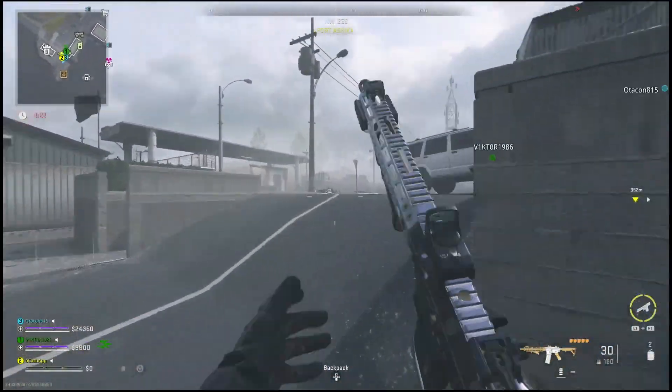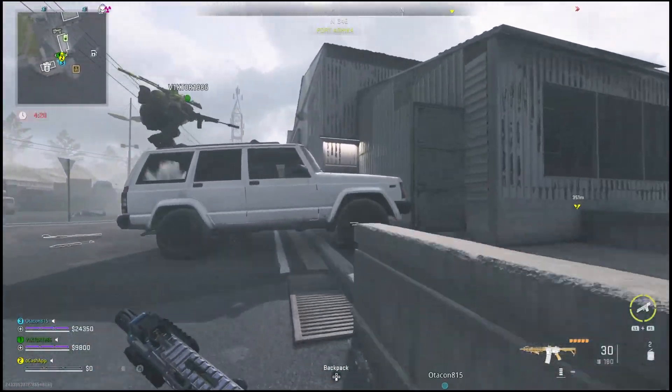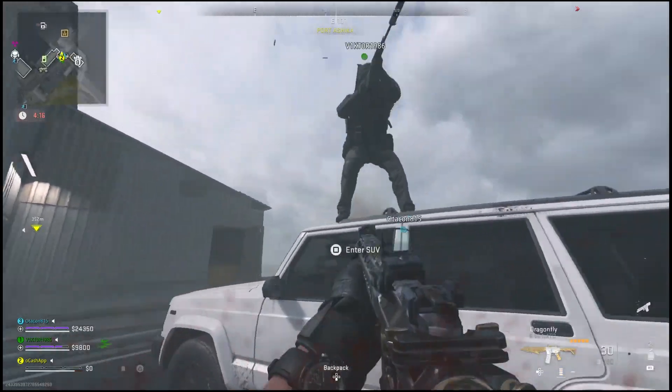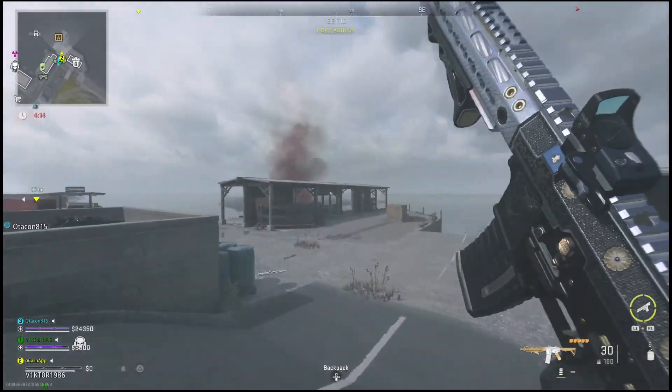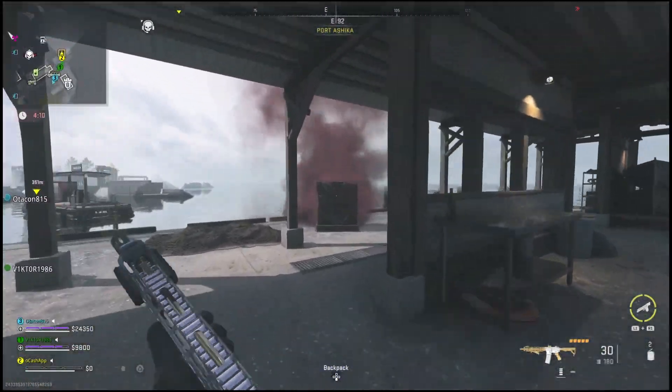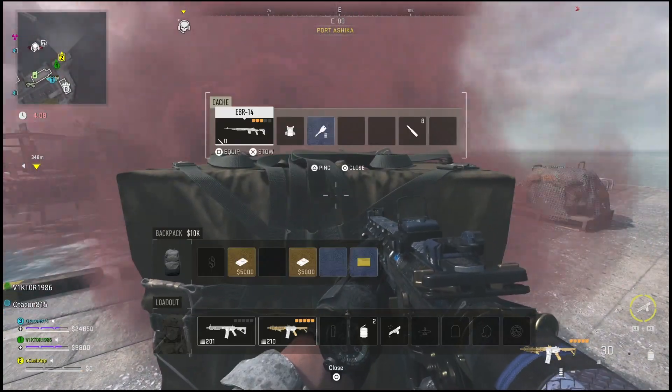All you have to do in order to get encrypted hard drives while on the island is simply loot the computers that you see around the map. However, it will be a little bit rare to find it encrypted in there. But if you guys do want to find a bunch of encrypted hard drives, just simply loot the supply drops that come down from the map as they spawn in here very, very frequently.